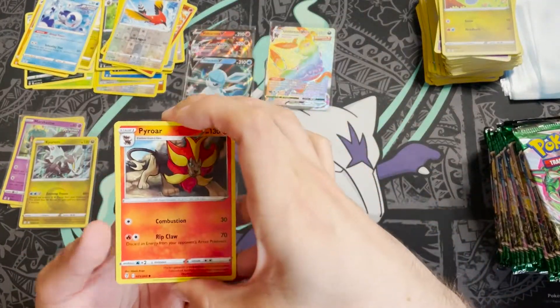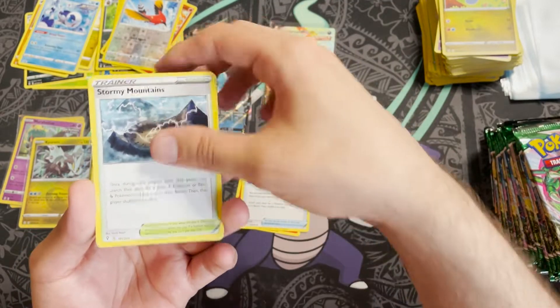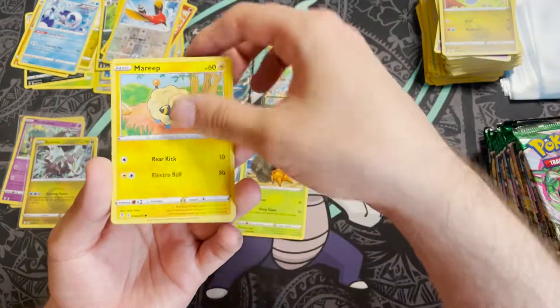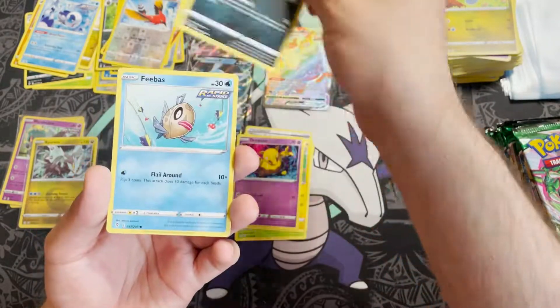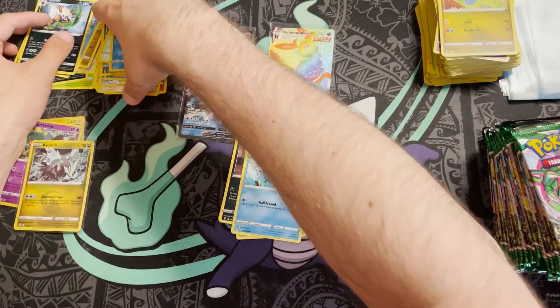Pack eighteen: a Pyro, a Dream Ball, Stormy Mountains, Dwebble, Mareep, Drowzee, Scraggy, Feebas, Croagunk, and a Shiftry non-holo.